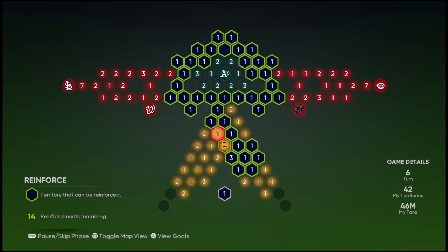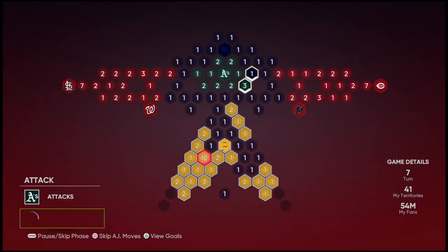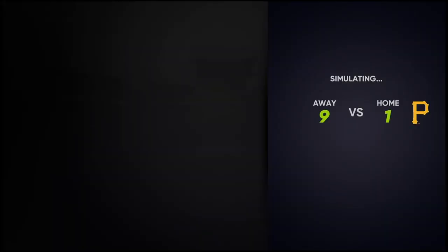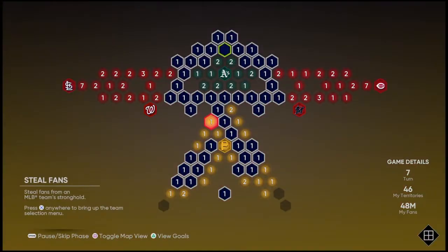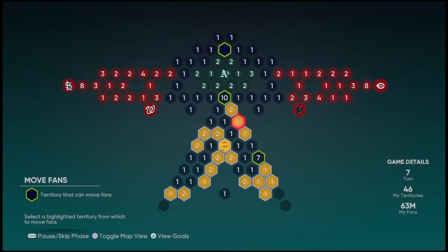We just want to come down here and beat up Pittsburgh for a few turns. I'm just gonna take over these easy spaces because Pittsburgh would get way too strong if we didn't do this right away. We want to get these spaces for ourselves so we're getting more guys - more batters - per turn. We just keep taking these spaces and keep an eye on what's going on up top - nothing should really happen for maybe another turn or two.